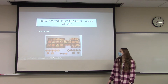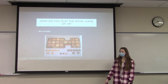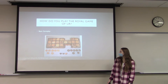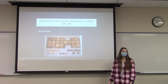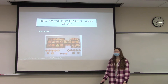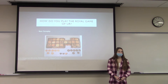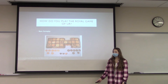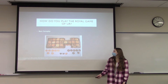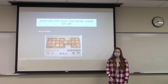The basic gameplay is that it is a racing game, and each player races to get their seven pieces across the board and off the board first. You roll some dice, and what's interesting about this game is that, say you roll a four — it doesn't mean you move four spaces. It might mean you move two spaces and then get to roll again. And if you roll a two, that may mean you miss your turn and don't get to move any pieces. There are also rules where if you land on a square where another piece is, you start over, and you have to roll a certain number to even begin moving your piece.